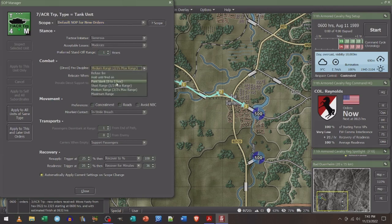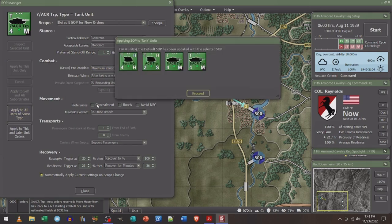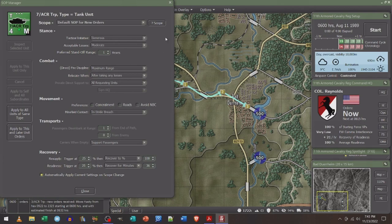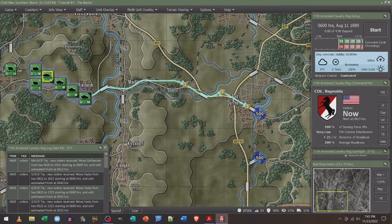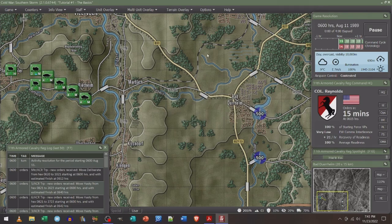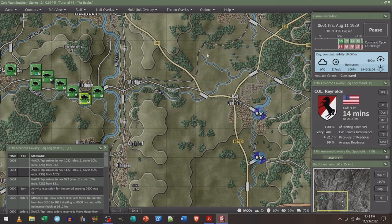I'm going to set maximum engagement range from my experience, apply to all units of the same type, and proceed. If you want to get things started you press F9 — here we go.